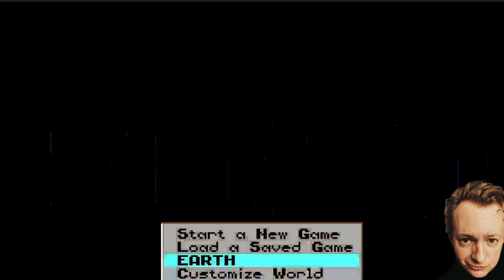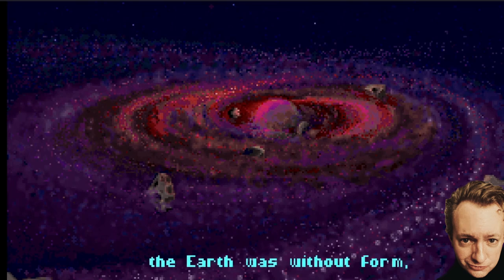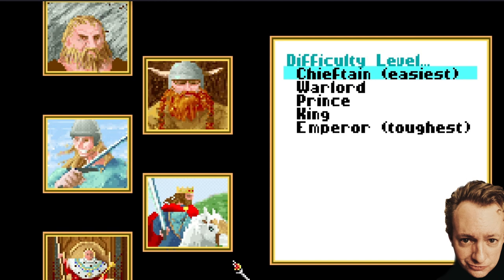Click with the mouse to select Earth. You'll get an introduction about how the world was formed — press Enter to skip that. Now you get the difficulty screen. For new students, you might want to play on the easiest level, Chieftain — it's very easy, though a little boring because the enemy won't attack much. Prince is a good middle level. If you're quite an experienced gamer, that might be a good challenge for you.